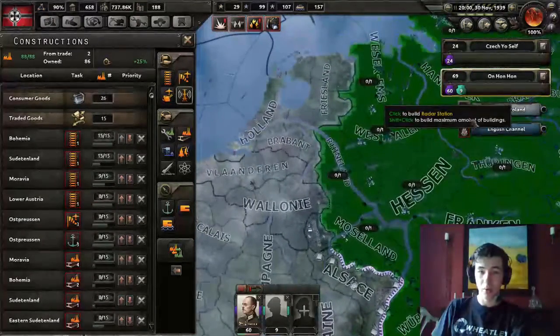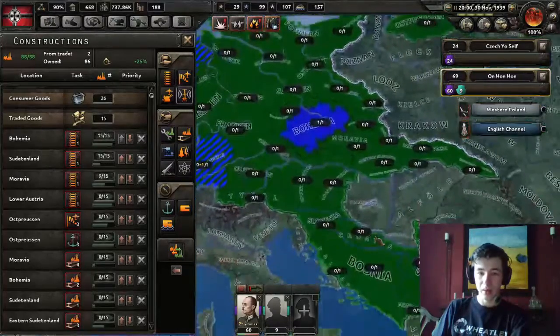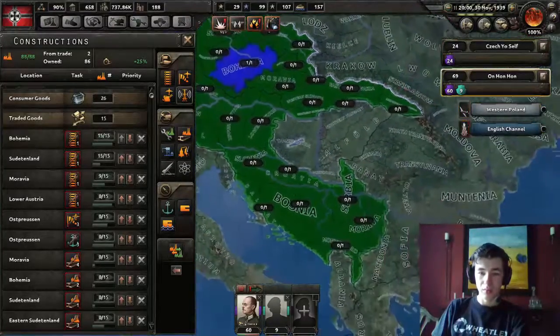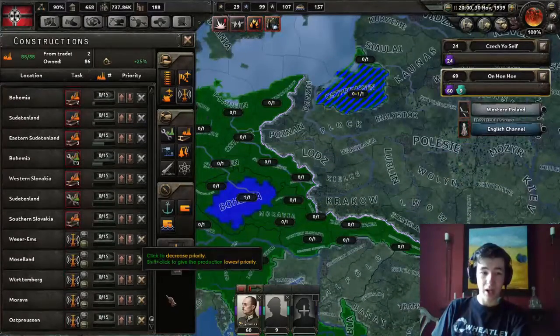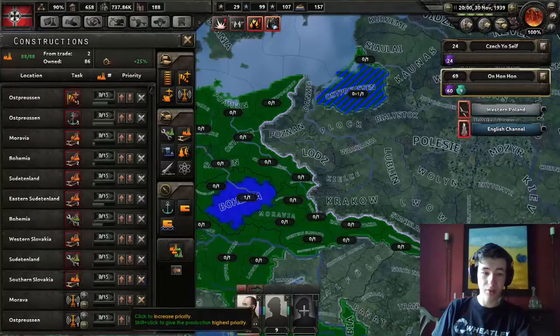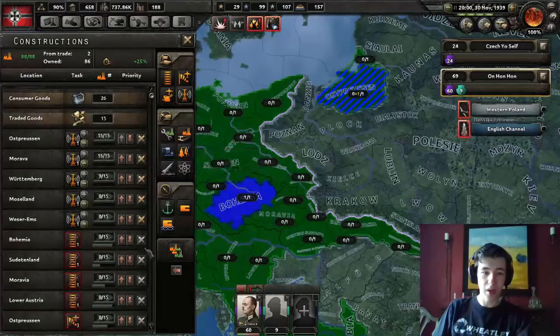Radar stations are something we're going to build - one there, one there, one there, and one there. We already have one. These are more important than some Czech factories, so we're going to bump them to the top by holding shift and clicking the up arrow. Those are being worked on - excellent.